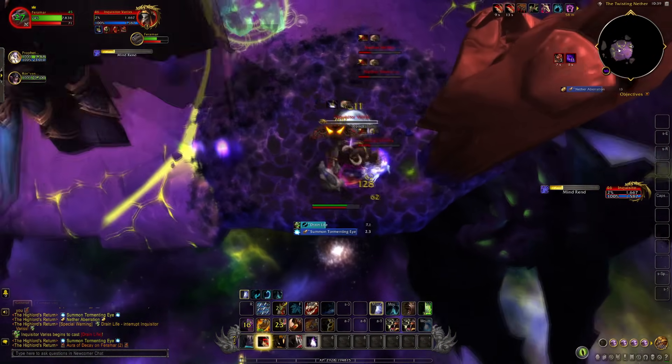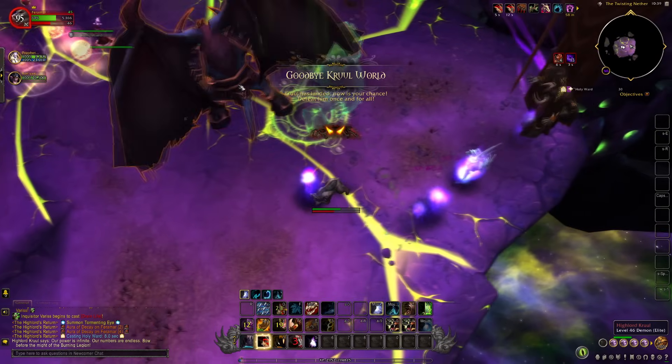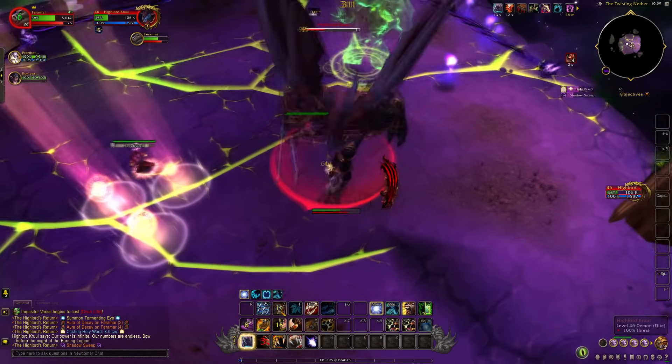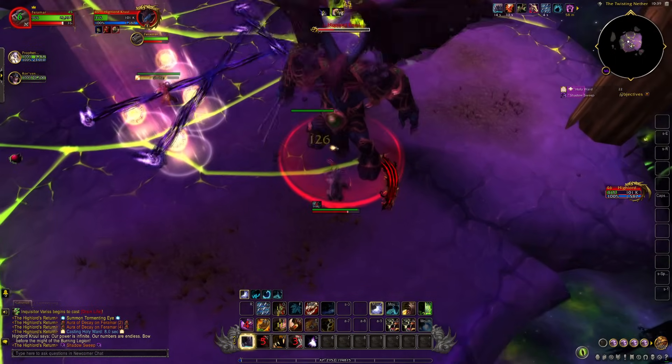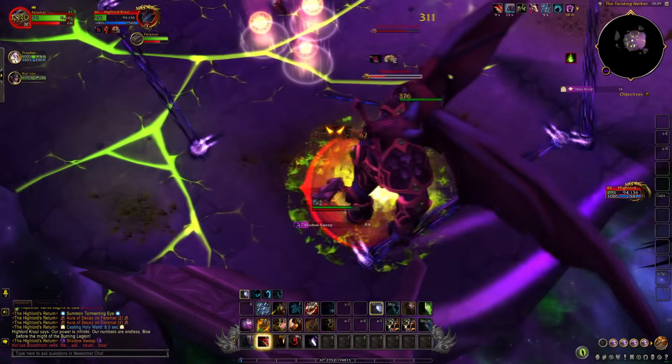The second stage is the Hard DPS Check. Save all DPS cooldowns, pots, and drums for this phase. If done correctly, it should only last around one minute. Phase 2 begins after killing Inquisitor Varus. The mobs from Phase 1 continue to spawn throughout Phase 2, so you will have to continue dealing with them while fighting Cruel.